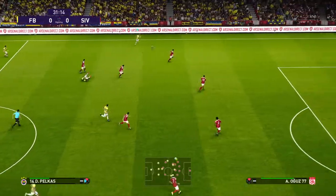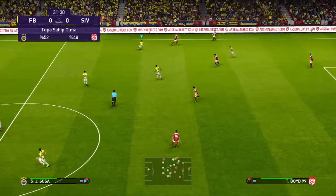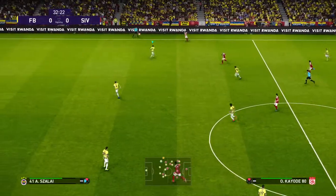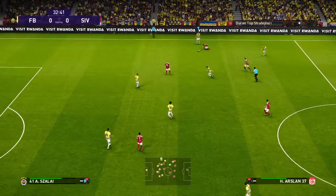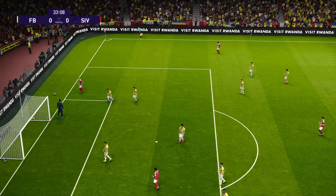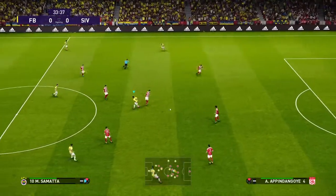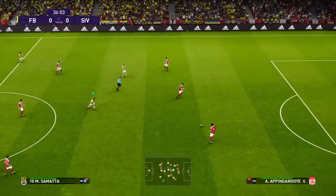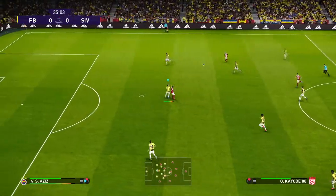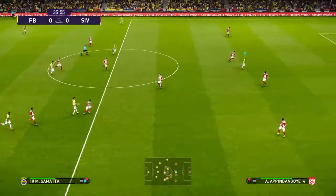He's making good use of his strength there, just refuses to be out-muscled. Tries to locate someone up front. And he ran himself into trouble there — free-kick given away. Nicely measured pass. Tries to get it forward quickly. And he's made sure that won't get through. And it's played forward.